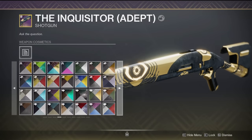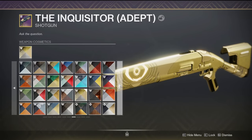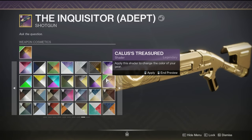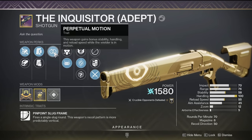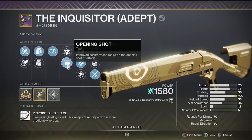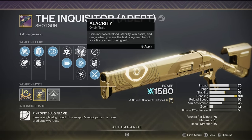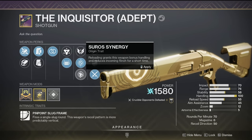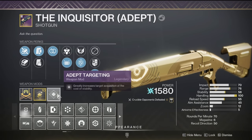Let me get to talking about my roll. I'm going to put on a shader because I love the gold. Put on that shader, so it's a lighter gold. My roll is Fluted Barrel, Assault Mag, Perpetual Motion, Opening Shot. I'm using One Quiet Moment because it's 6s. Normally I would have this perk on. I could put on Suros Synergy, but I don't really see a point. And then I am using Adept Targeting Adjuster.